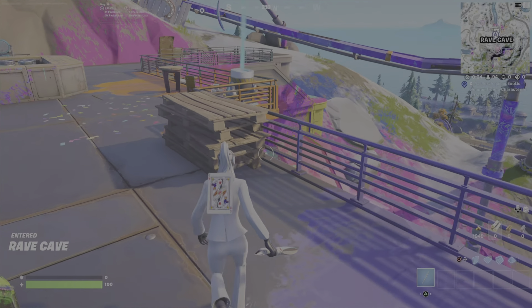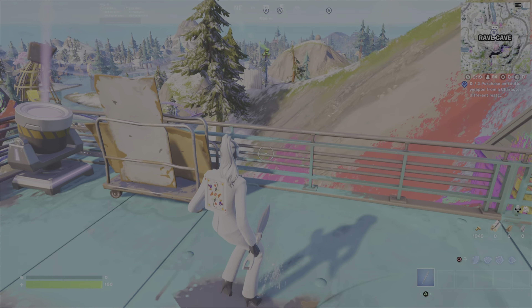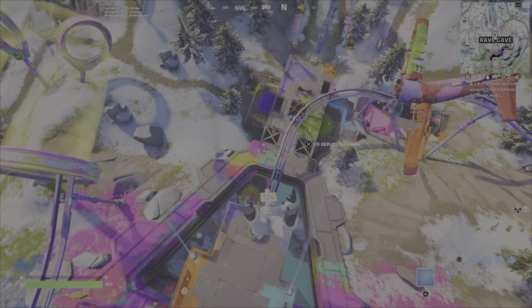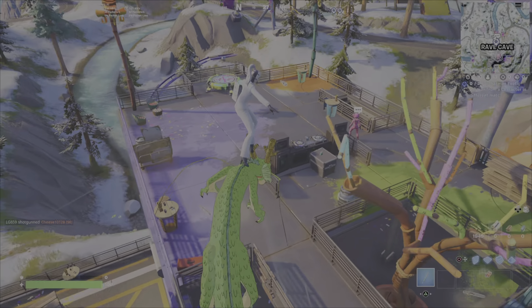Come over here to the Rave Cave. Notice at the northern section here — you can see where I've marked the location. That's the uppermost location, and the NPC is right below you on the next platform down there. You can just see her walking around.